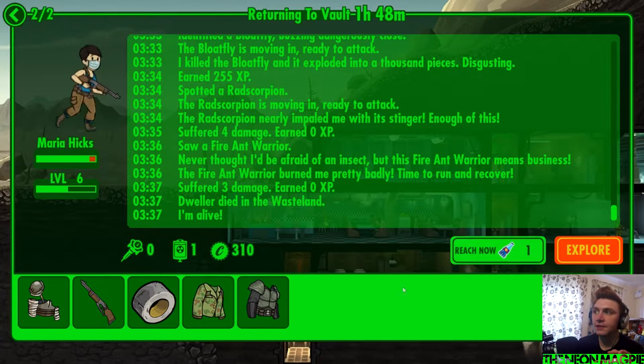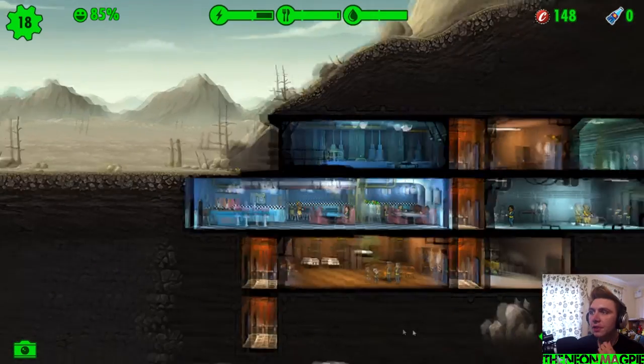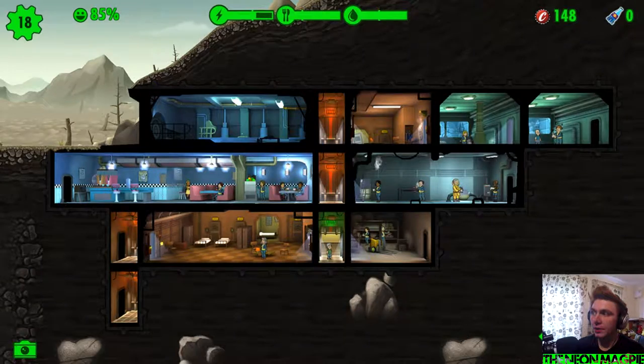It's a fire ant, that's what got her. Anyone who's played the game, you know how deadly fire ants are. We don't have enough. And she's got guns — we need her back. So we need to get some caps fast, to be able to get everyone back, so we can get all the weapons and start arming people. That's what we need to do.